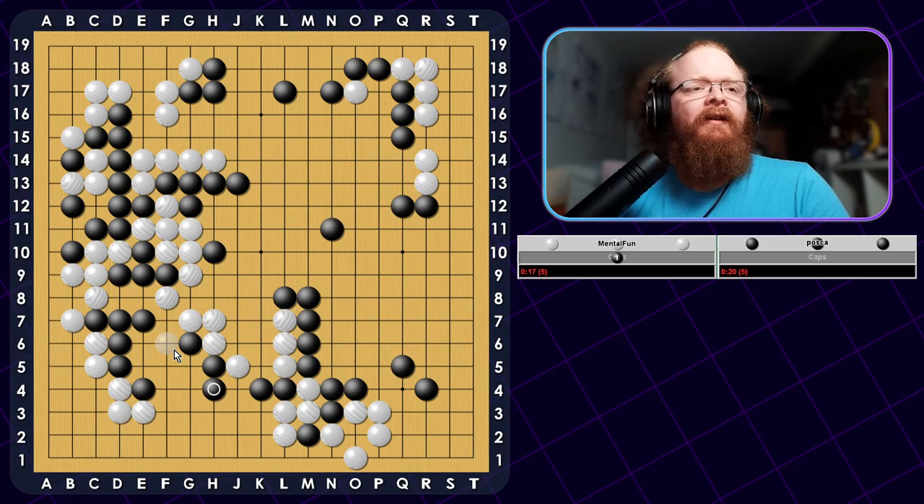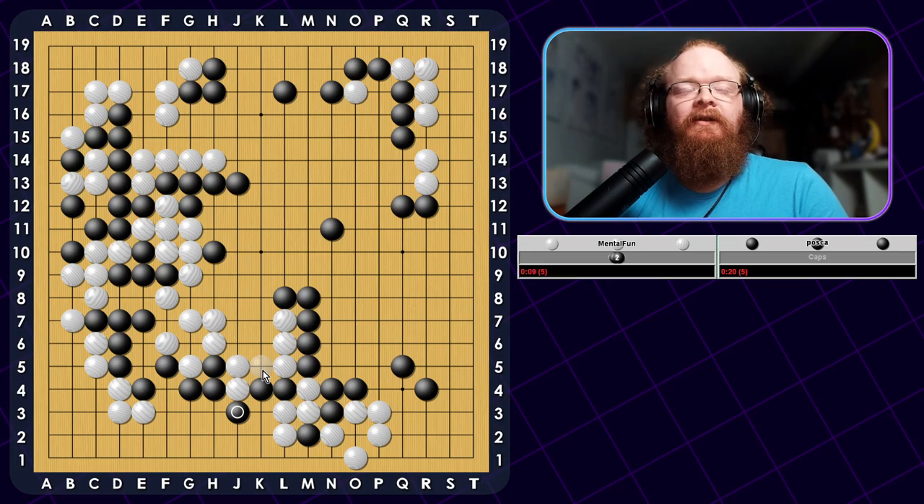Going to push down here. We might as well just take this Atari. Capture. I didn't know he was okay with this — I guess that's fine. I guess we want to Atari from this side maybe. There's a lot of reading to do here. We'll just capture these stones — it should be fine. I think if he Atari's here I capture and he comes out, these stones are still captured even if he goes this diagonal, it doesn't seem to really do anything. And this is almost an eye, I guess — so he's trying to make his two eyes here.